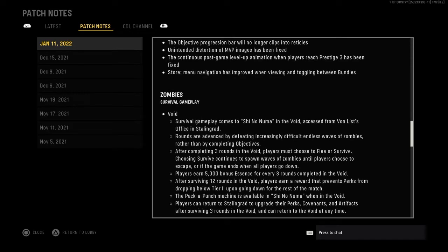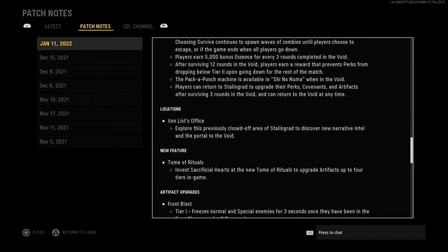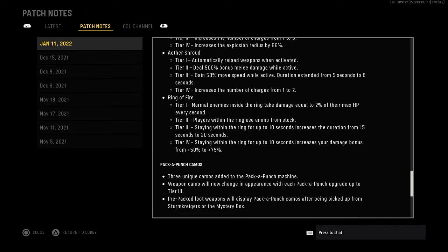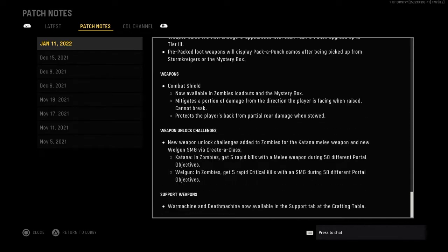For zombies, they made sure players earn a 5,000 bonus for every three rounds at Pack-a-Punch. There's also a new location called the Von List Office that you can explore, plus more rituals and artifact updates, and Pack-a-Punch camo fixes.